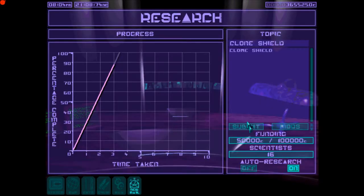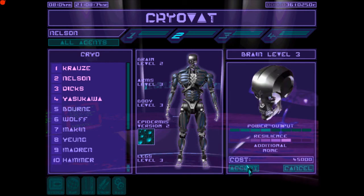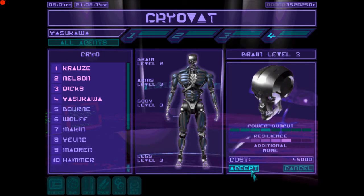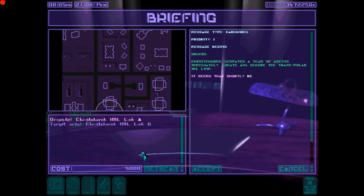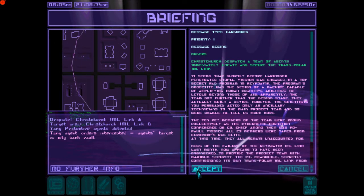Hello and welcome to mission 11. We're running out of things to research — we've finished researching all of the mods. I'm just equipping our agents with the Brain 3 mod, and then we've got full skeletons. Brain 3 gives you better shields and better shield regeneration. We just top up our equipment, make sure everyone's got medkits, and it's into the next mission.